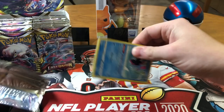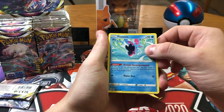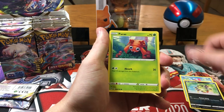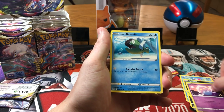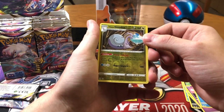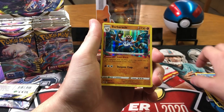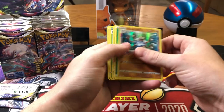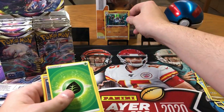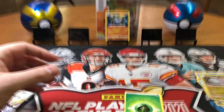I'm gonna try to fly through these as quickly as possible, so I can get all these packs in. Pack one: Spinarak, Finneon, Paris, Inkay, Masculine — reverse holo Goodra, that's not bad — and a holo Barbecue. That's not bad. And then some base cards.